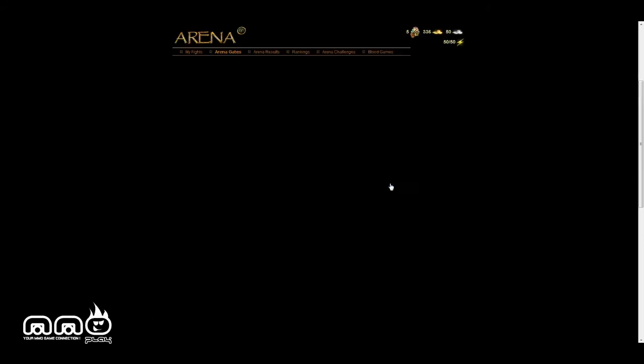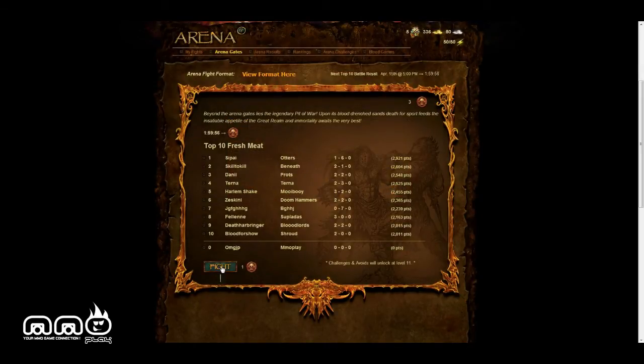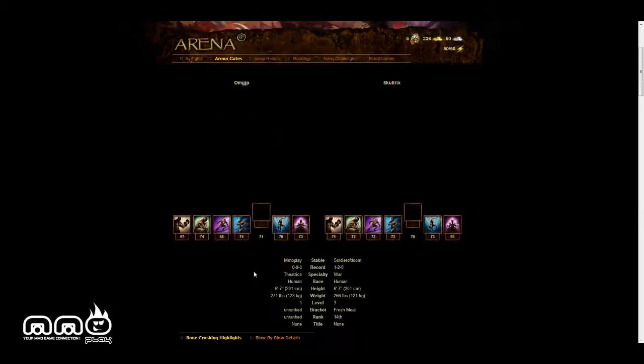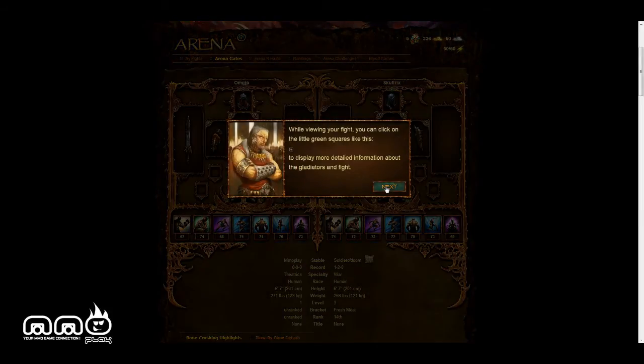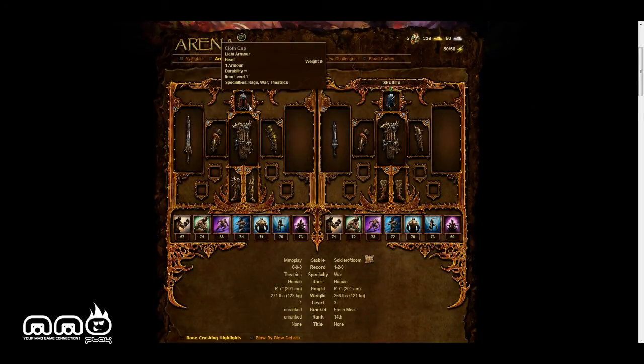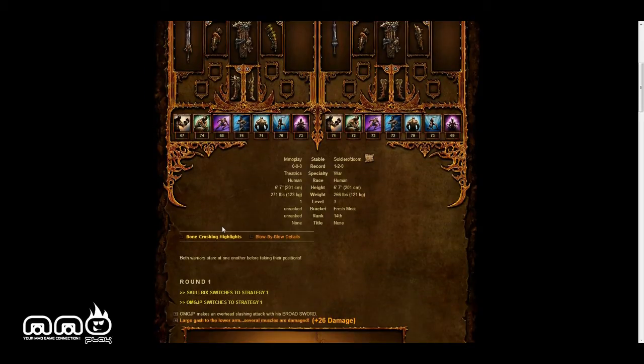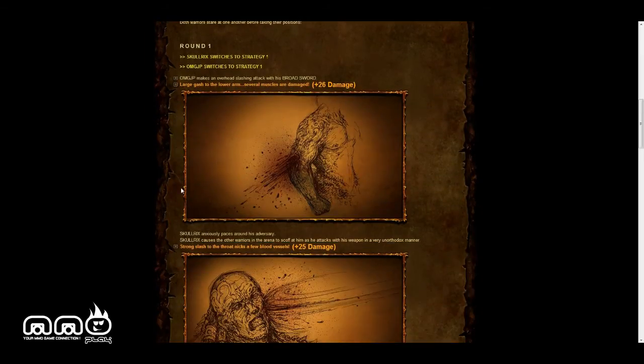Now it's time to head to the arena. Welcome to the arena gates — below you see the fight button. Will we be fighting other people? I'm interested in seeing that. We're going to hit the fight button. You can see there are tokens — that's how you fight people. While viewing your fight, you can click on the little green squares for more detailed information about the gladiators and the fight itself. The extra information ranges from gladiator health, endurance, and all the statistics that you need.